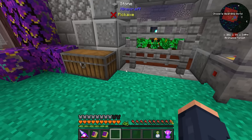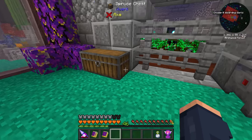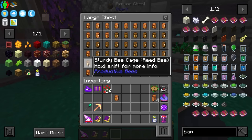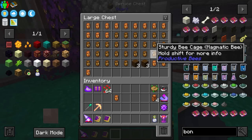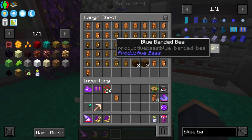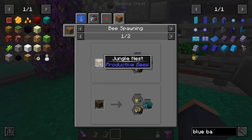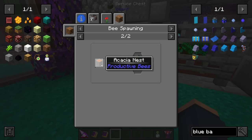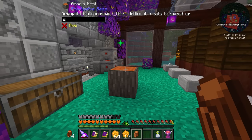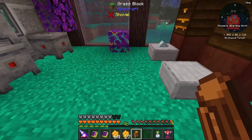Now with the redstone bee I need to combine it with a blue banded bee to progress. The blue banded bee can be found living alone in the forest around the overworld - it spawns in the jungle nest, dark nest, or specifically an acacia nest. It's a very specific bee but definitely one we're going to need.